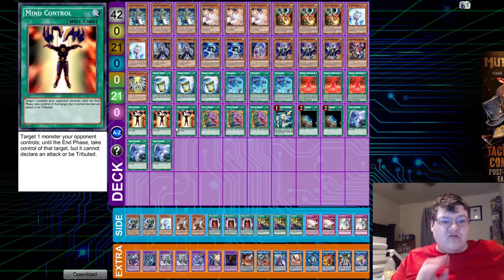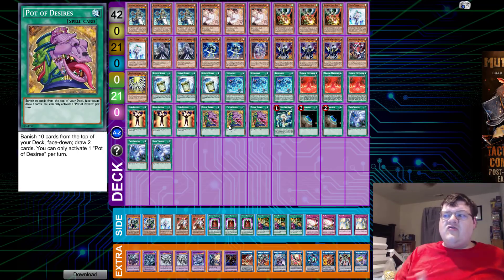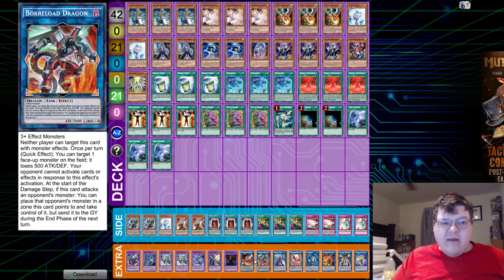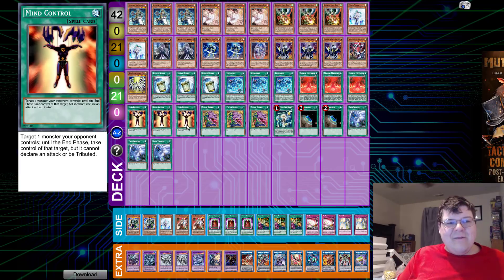Triple Mind Control and triple Desires — whether or not they be tech choices — is extreme. But the extremity is a reward system because you want to see these cards. Moving your opponent's monster out of the way as you stabilize and start setting up combos — literally Mind Control plus any monster in your deck gets you to Alistair the Invoker. If your opponent puts two monsters on the field, feel free to activate two Mind Controls and move them out of the way so you can start playing the game.